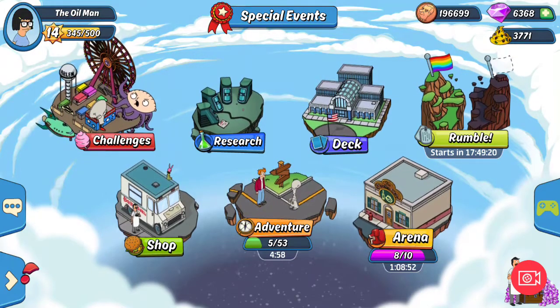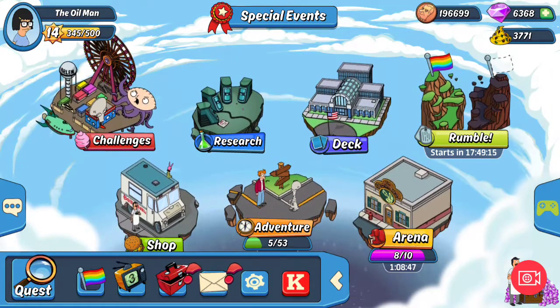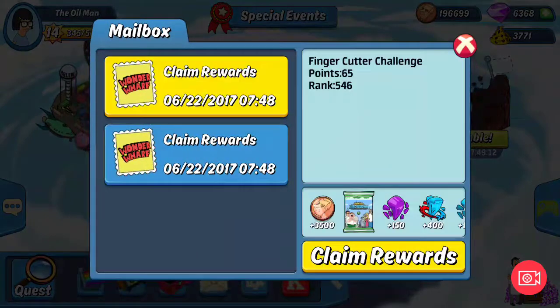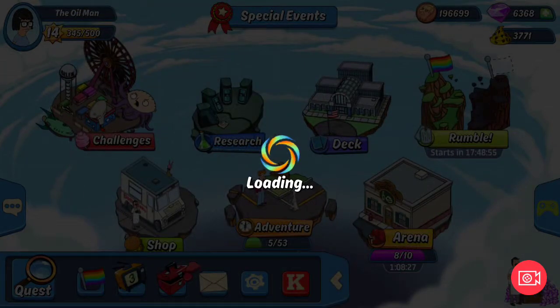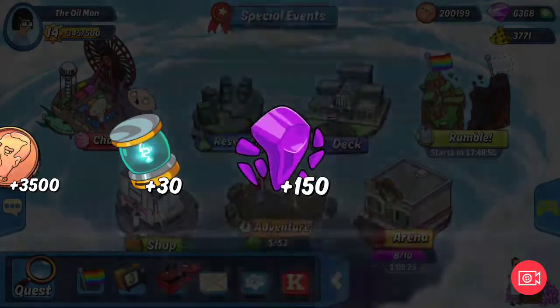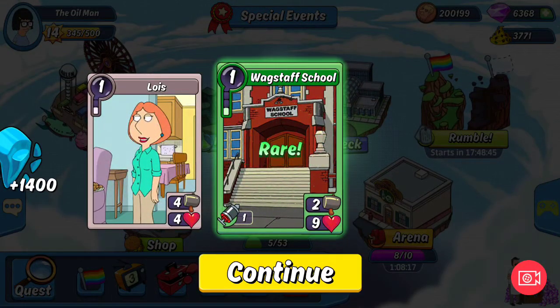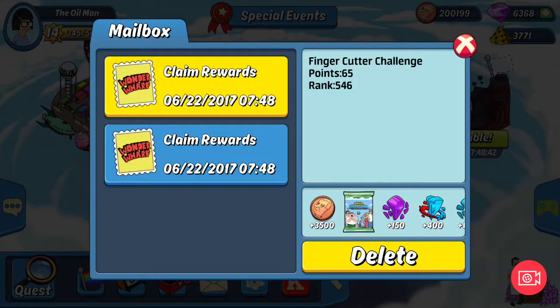Good morning, it's Sam the old man here. Today we're going to do the final doomsday box pulls, but I'll do that at the end of the video. First, I'm going to claim our rewards from the finger cutter challenge. I won every single battle, so 546 is the highest you can get without spending money. Let's claim those rewards. I'm so frustrated about the other challenge - I'll tell you what happened in a minute once we see what position I finished.